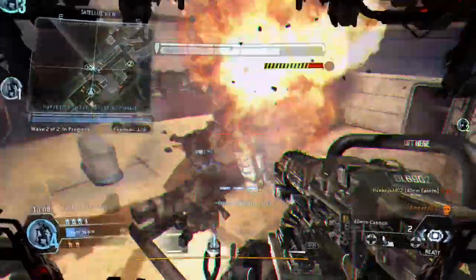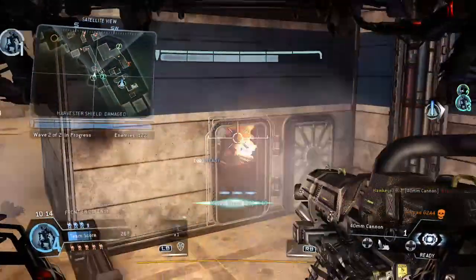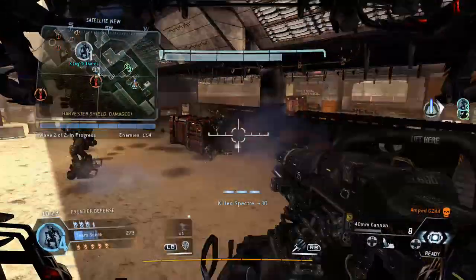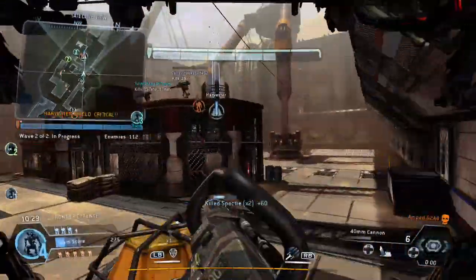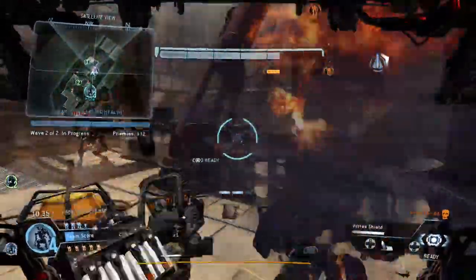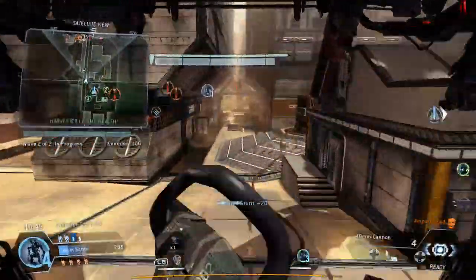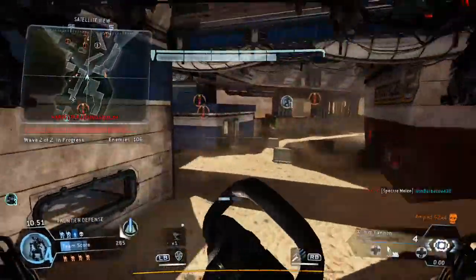Harvester shields absorbing damage. Clear out whatever's needed. Friendly titan down. There's a lot of mortar titans out there — go hunt them down on the perimeter before they barrage the Harvester. Your shields are down; clear out the area, pilot. Warning: multiple threats are coming. Enemy titan down. Those mortar titans are really hurting the Harvester — they're set up on the outskirts. Hunt them down. Harvester health is at 75%!